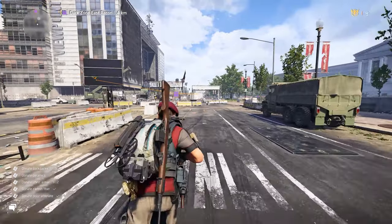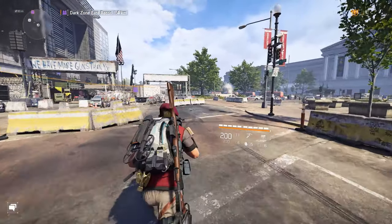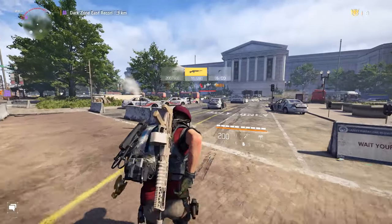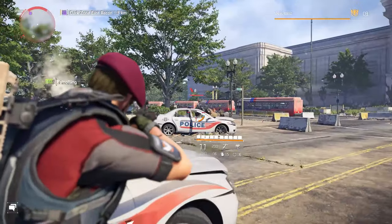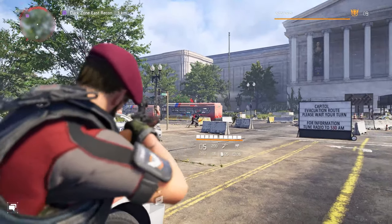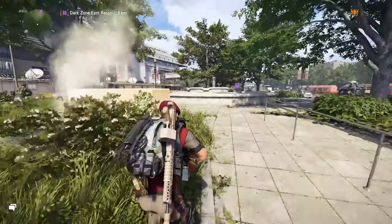We're back. I ran around the Campus settlement, grabbed as many comms as I could, and I've fast-traveled back to the Viewpoint Museum because I want to go into the DZ and get this tutorial mission off the screen. We're going to make our way over to the DZ — going to run through the DZ.